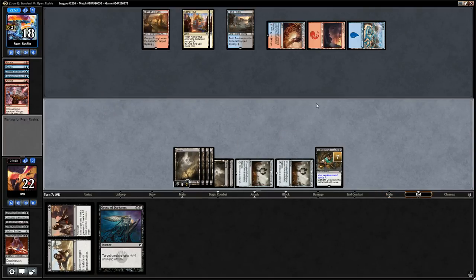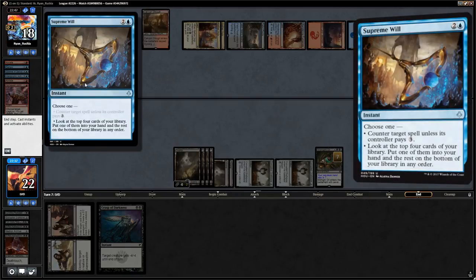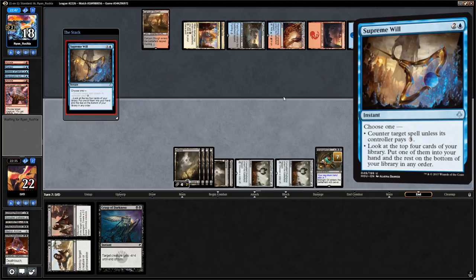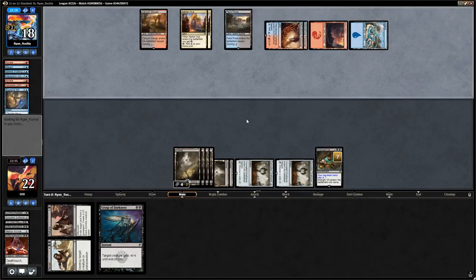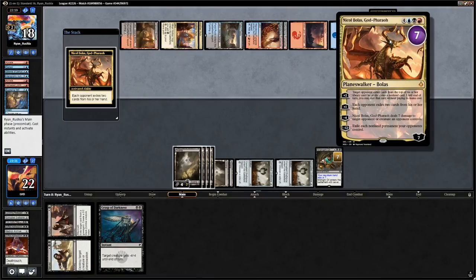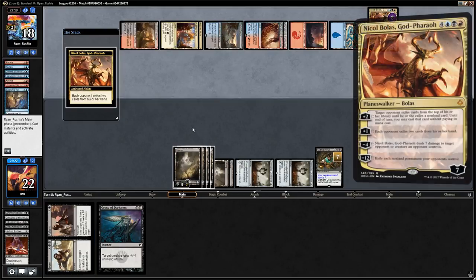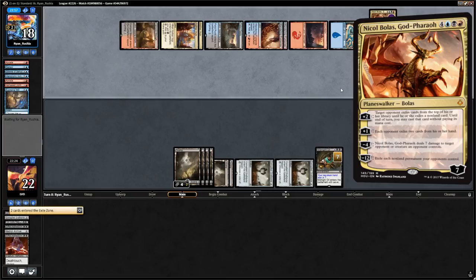Supreme Will couldn't counter the Midnight Oil so they look for other cards. We do have an answer to Nicol Bolas if that comes down. And there it is — Nicol Bolas makes us discard two cards. We have a Never to Return in hand — maybe we could have kept a land in hand to avoid discarding. We draw another Midnight Oil and a Horror of the Broken Lands. We can't cast both, so we'll cycle the Horror first so we don't take two damage from our Midnight Oils, then play out another Midnight Oil.